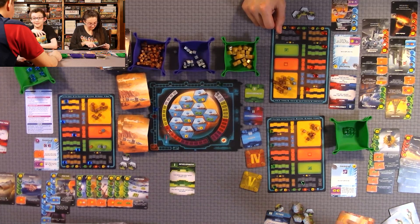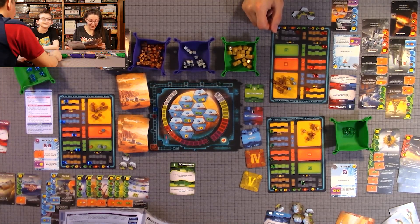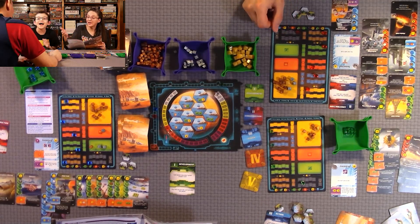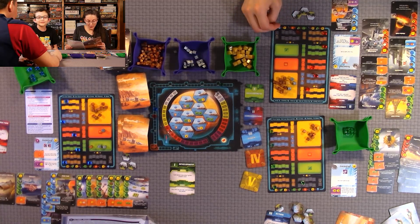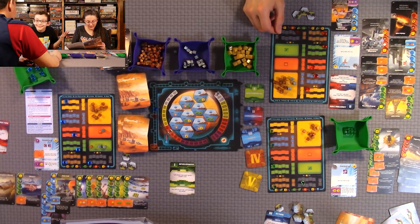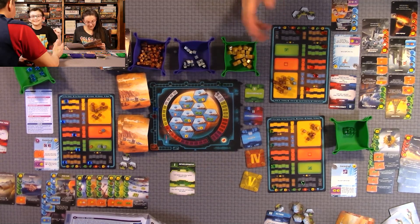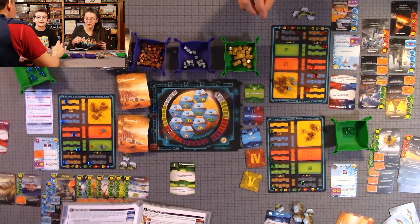Quentin has been buying all the forest victory point tokens with his massive plant stockpile. A rules question arose: can you still buy forest tokens after oxygen reaches maximum? The rulebook clarifies: players may continue to gain forest tokens for building forests after the phase when oxygen reaches 14%, but they won't gain TR for it. After the phase that maxes a parameter, you can no longer gain the TR reward for increasing it.